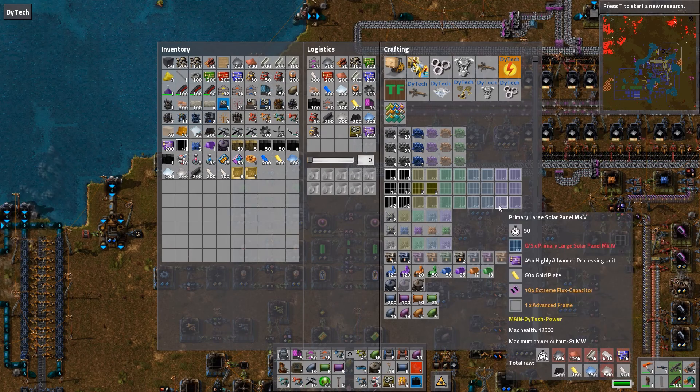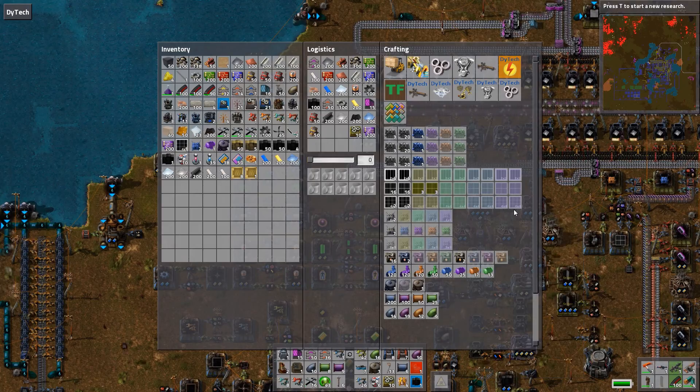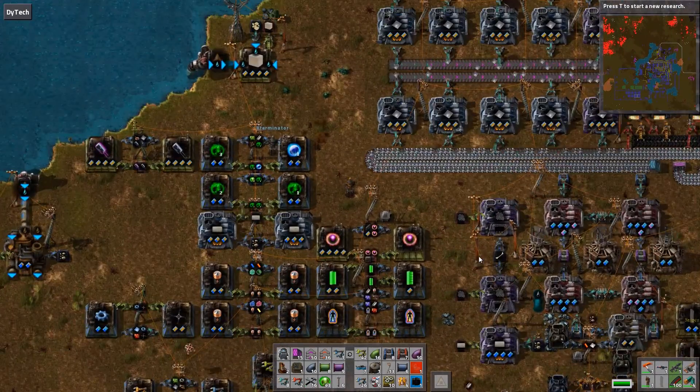The Mark III costs 4,200 iron and the Mark V costs 105,000 iron — just for one of them.